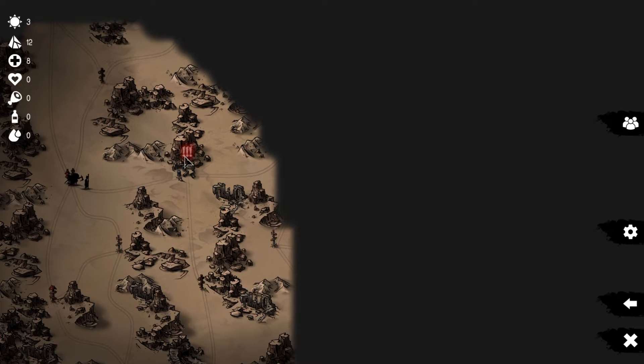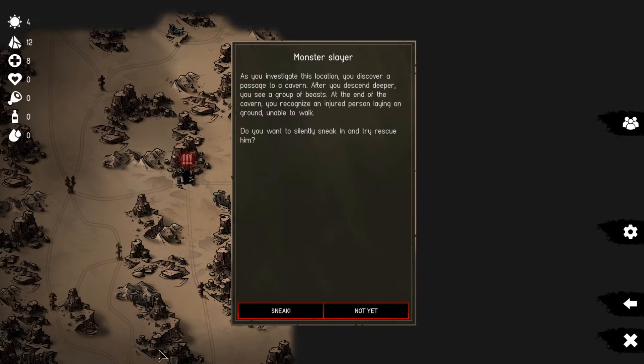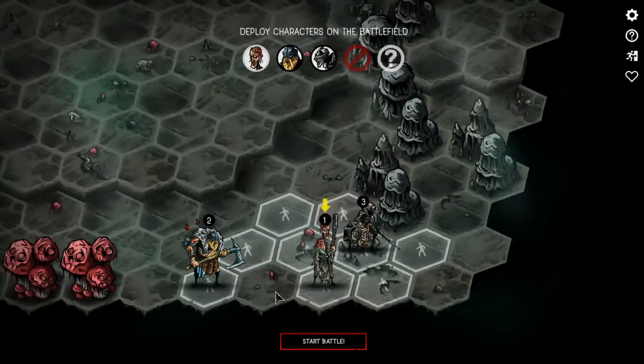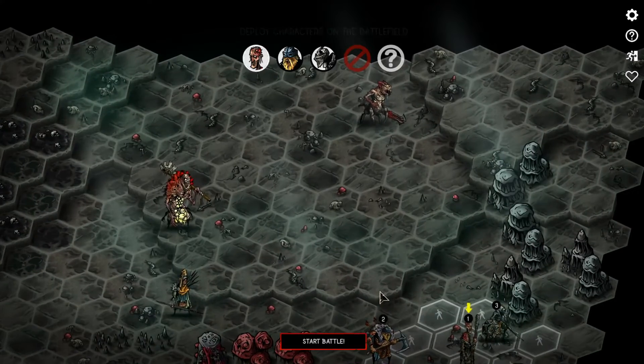Let's go to the Monster Slayer encounter. A well-known monster slayer, Valbrake the Hunter, has been descending into a dungeon to eradicate monsters - he hasn't returned for more than a week. He might be injured or dead; the dungeon is located north of you. We investigate and discover a passage to a cavern - after descending deep, we see a group of beasts, and at the end of the cavern, an injured person laying on the ground unable to walk. Do we want to silently sneak in and try to rescue him? Of course we do.